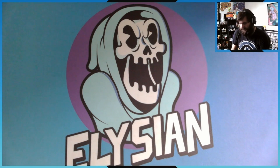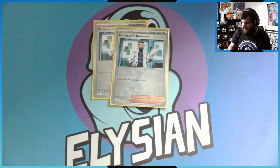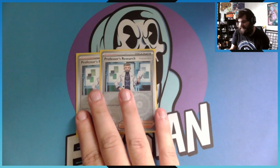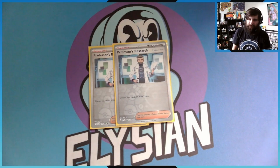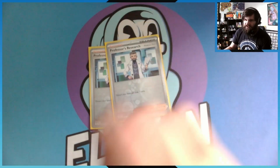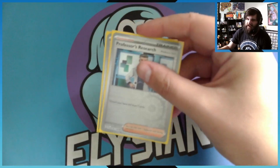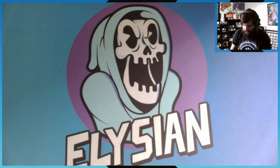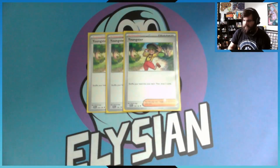Now for the Supporters — if you're new to the game, you can only play one Supporter per turn. I run Professor's Research, specifically Professor Turo's version since I'm running Electric. I do want to get a full art of Professor Turo eventually. You discard your hand and draw seven cards. I've never really liked the idea of discarding my hand, but in this deck if it puts energies in my discard pile so I can get them back, fair enough.